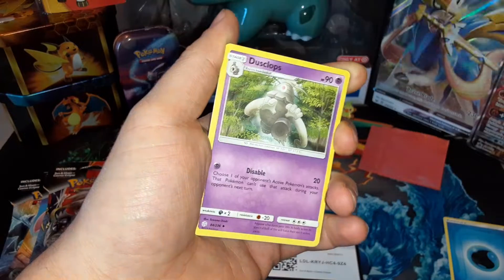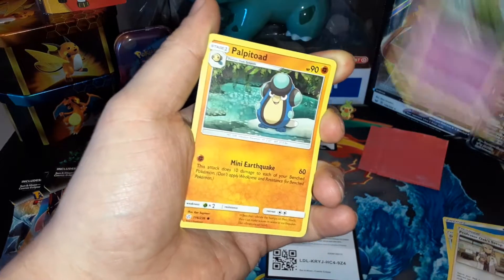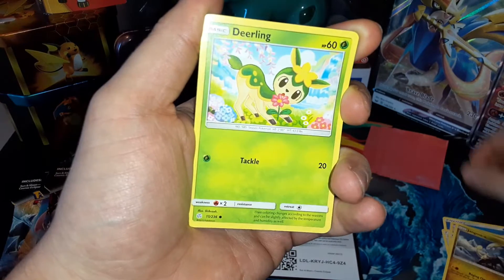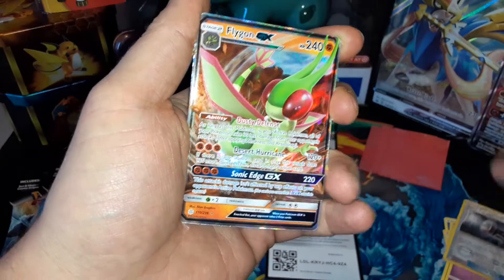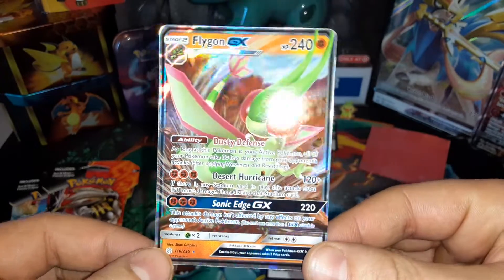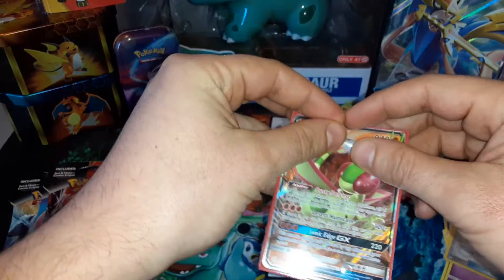Water energy, Duskull, Professor Oak's Setup, Natu, Palpitoad, Pangoro, Deerling, Golett, Great Catcher reverse — oh, and a Flygon GX! I need this, I definitely need this. There we go. Okay, first pack Cosmic Eclipse.